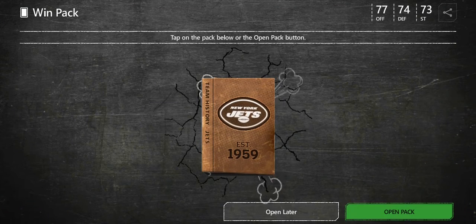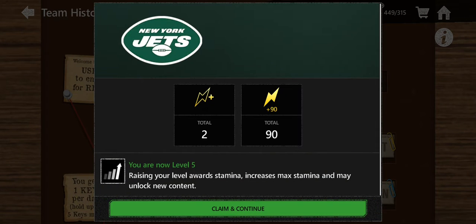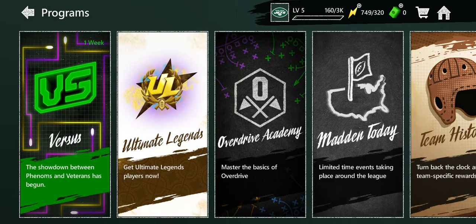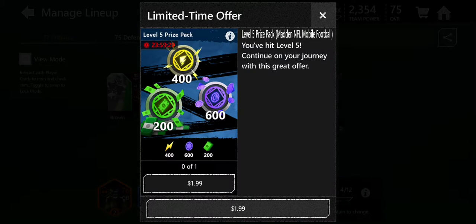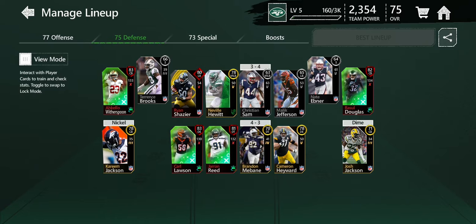Alright, we are a Jets historian! EA actually likes me — not the highest rated player of course, but EA likes me. I'm level 5 now. My defense actually looks good, except for the safety position — my defense actually looks solid. Now if we can just upgrade some safeties, we'll be fine.